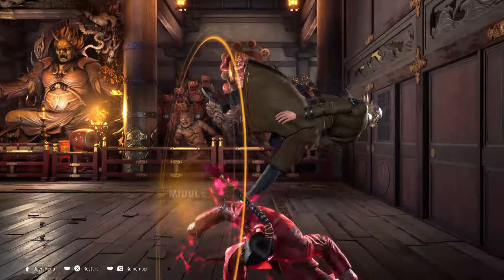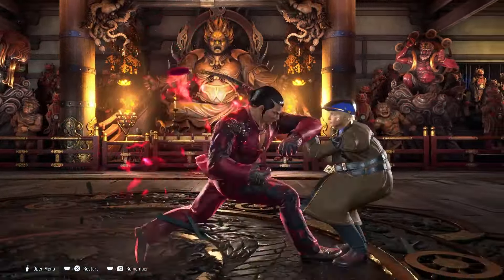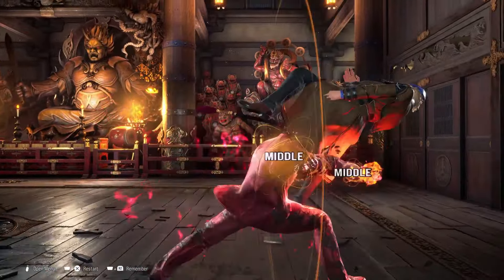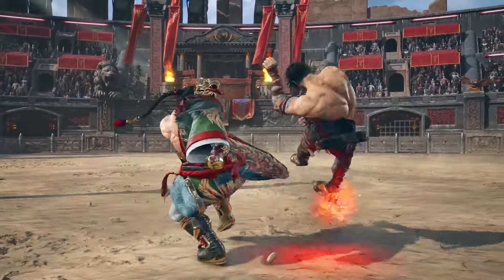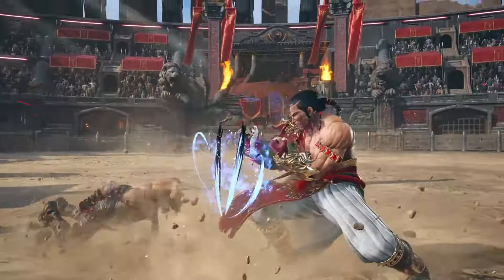A lot of his moves are pretty good. Back 1 is a good move for counter hit. Back 3 is his new move where he steps in and knees you in the belly — this is going to be very useful because it is heavily plus on block. Feng is a very quick character in Tekken 8 and pretty easy to get used to, with intermediate stuff you can learn along the way.